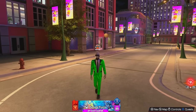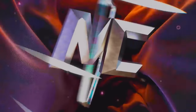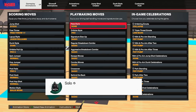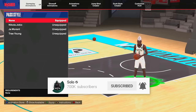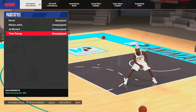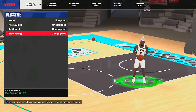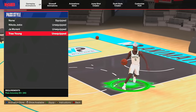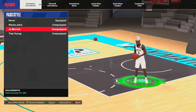Okay, we're now in the park and we're going to get straight into the dribble moves. Starting off we got the pass-out — it's not really a dribble move but it is in the playmaking section. Just know the requirements are in the bottom left-hand corner, so if you're six foot one you're not going to have the same dribble moves as a build that's six foot eight, or if you have a 75 ball handle you won't have the same dribble moves as a build with an 85 ball handle.